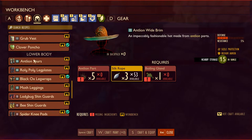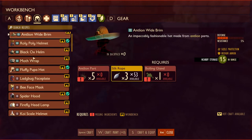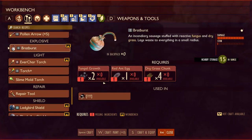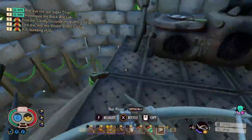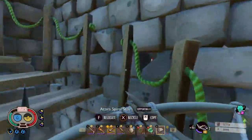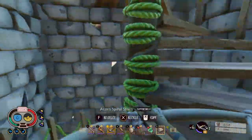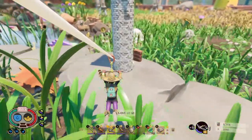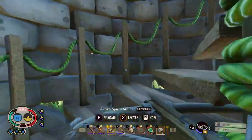I appear to be doing no damage whatsoever to these ladybird larvae — are they just really durable? They are tier three. Are they resistant to your damage type? They're still able to damage me, they're not lagged out or anything — that's weird, I put loads of arrows into it. Have you peeked at them to see if they're just super resistant to the damage types you're using? I did not — I should have. The bow is stabbing damage, but I've not had trouble doing damage before.